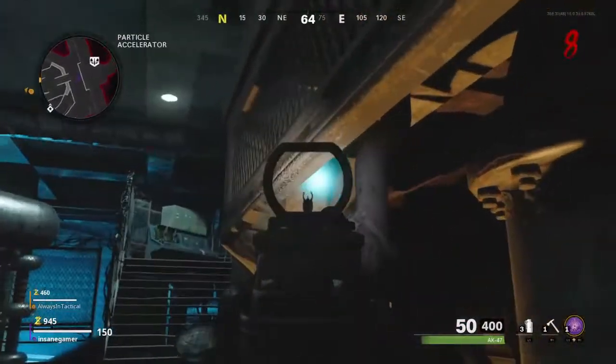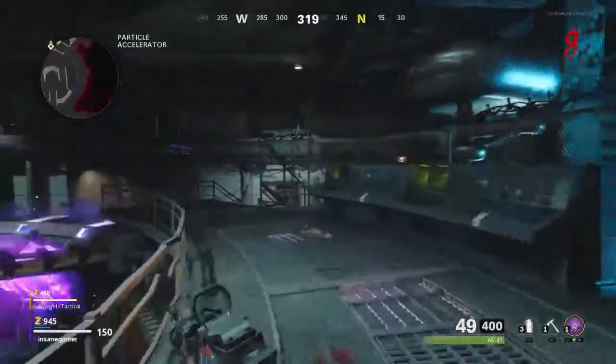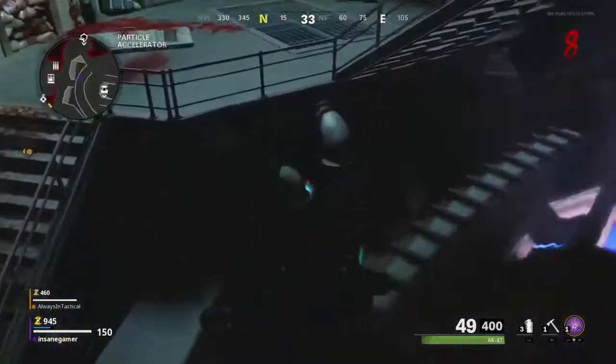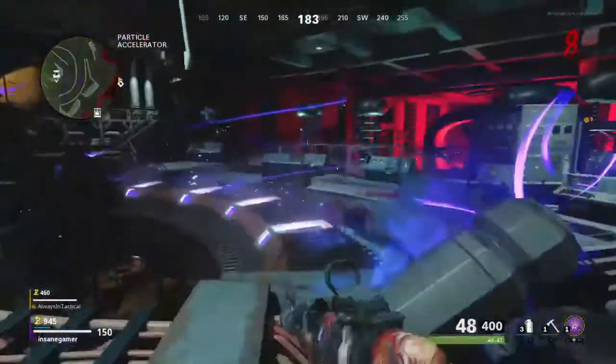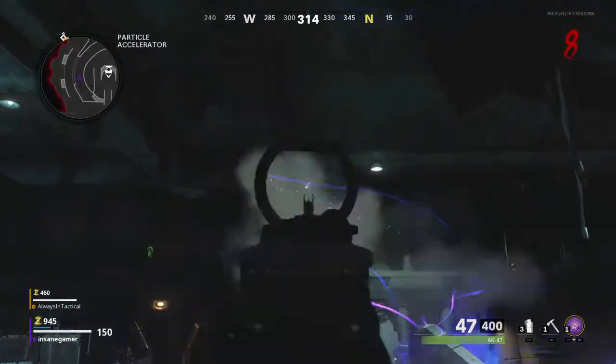This next part is optional, but I recommend you do it in every game since it gives you a free Juggernaut perk and a chance at an early free wonder weapon. As a side note, don't do this if you currently have a Megaton on the map, as it will kill all zombies on the map and we want a Megaton for a couple of the next steps. To do this step, you want to shoot 5 orbs that I'm showing you right now. They can be shot in any order; this is just the order that I choose to do so.